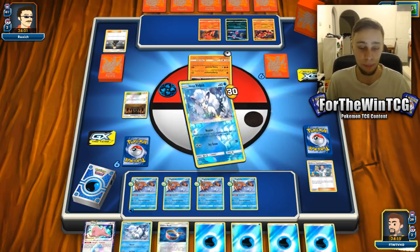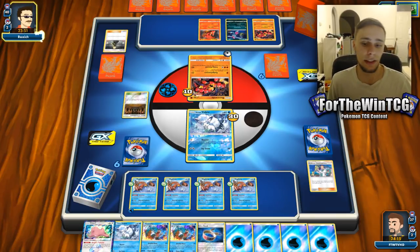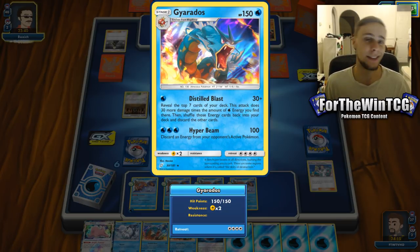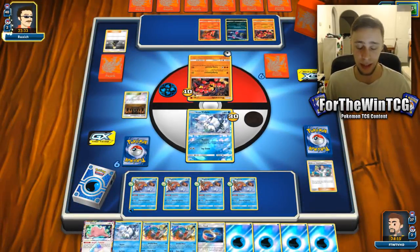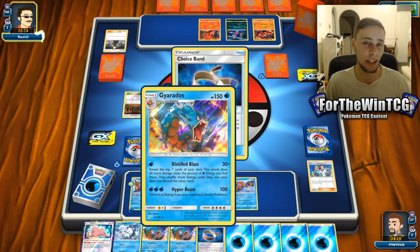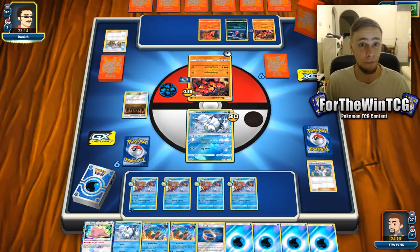We only have three Gyaradoses, and that's a bit of a shame. Another thing that makes this deck inconsistent is Gyarados can be knocked out, and it mills its own deck as you use its attack. Distill Blast: reveal the top seven cards of your deck; this does 30 damage times the amount of Water energy you find there, then shuffle the energy back and discard the other cards. So if you find Rescue Stretchers or other Gyaradoses, you're going to be discarding them — which is why Rescue Stretchers are crucial and we play three. The problem is you can mill away your Rescue Stretchers and not recover your Gyaradoses in time, and ideally you need six Gyaradoses a game because, well, six prizes.